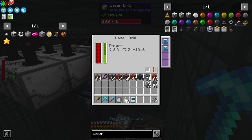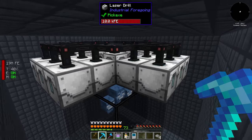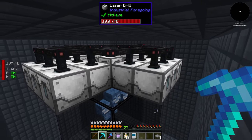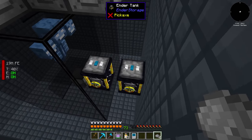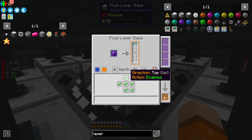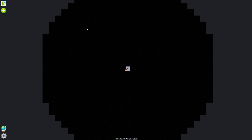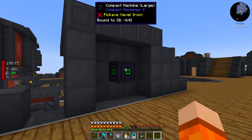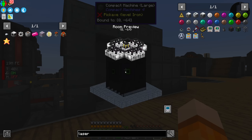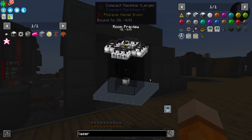Now we've got all the laser drills in place with speed and efficiency upgrades — this looks pretty fast. We probably don't need any faster, though we could add more laser drills. We'll place the ether gas into ender tanks, specifying the output to push to the top. We just need to chunk load this dimension. Look at the compact machine — it gives you a little preview of what's inside, minus mobs.